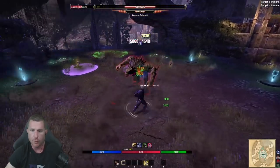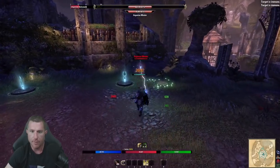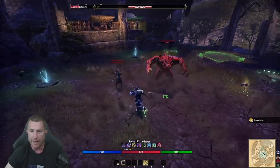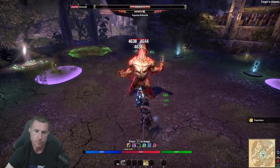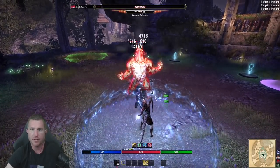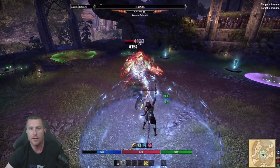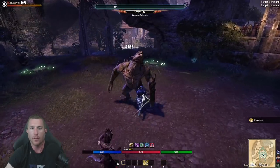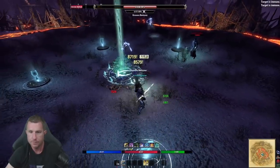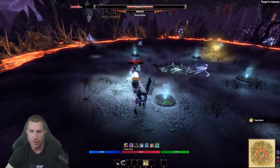The first place we're going to start is overland gear — something you can get straight away with gold or just a little bit of time. Overland gear is useful because you can get it at any level, but you'll want to reach CP 160 or higher before collecting the optimal weights and traits. Our first set is a five-piece that we put on our body at all times. Don't worry about the trait or quality to start — green, blue, purple, goofy traits, it doesn't matter. Just get the five-piece at CP 160.